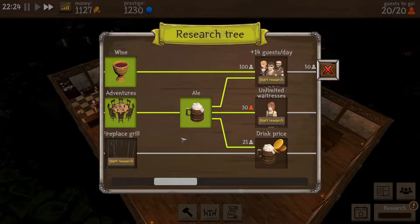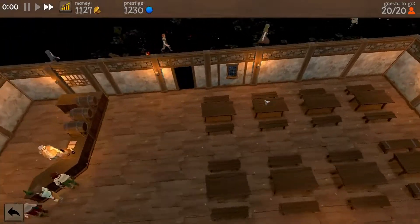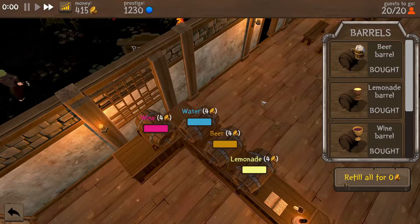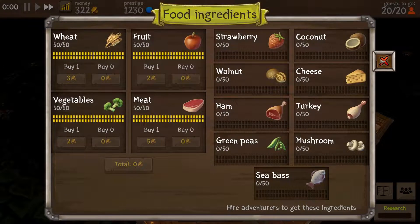We'll do this research and get even more guests a day. Here's the end of the day — everything is done, we earned money and everything was fine. Let's get a wine barrel, refill everything, and start earning money with wine. Food's still pretty full but let's refill this as well, and here we go — another day. We don't have that much money, so we really need to earn some and expand the place with tables. We get 120 guests a day now.